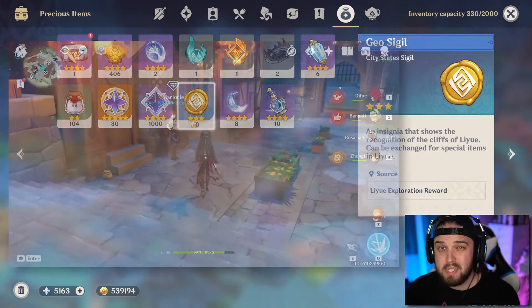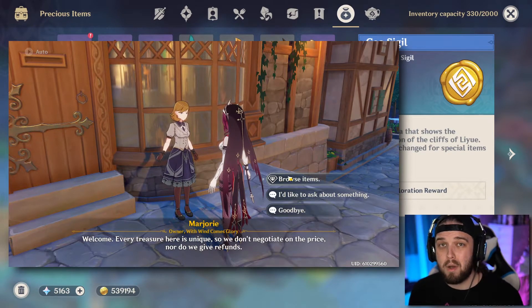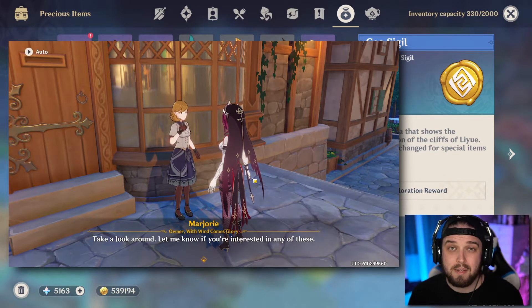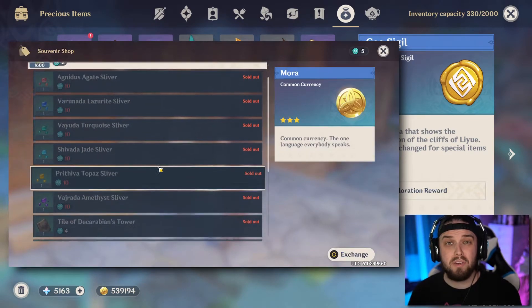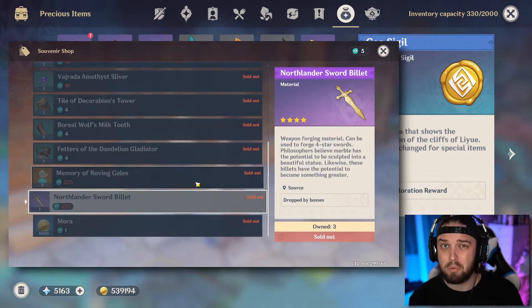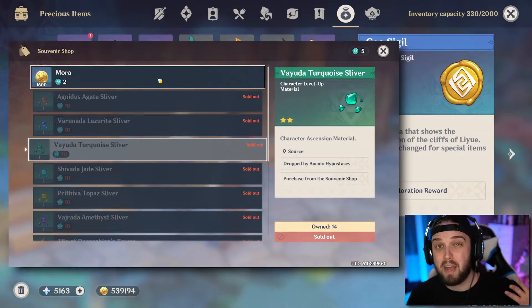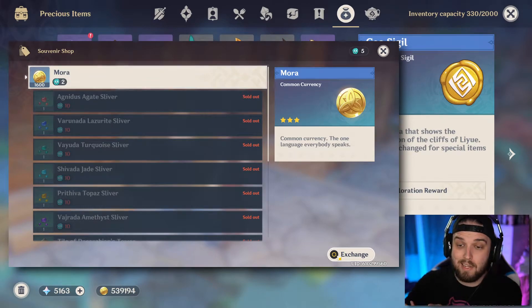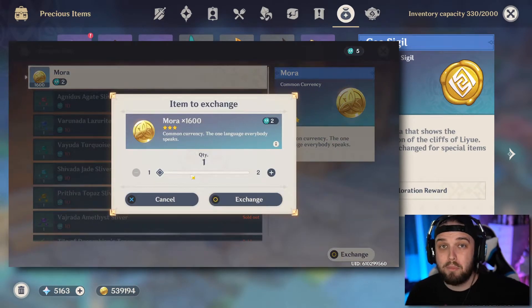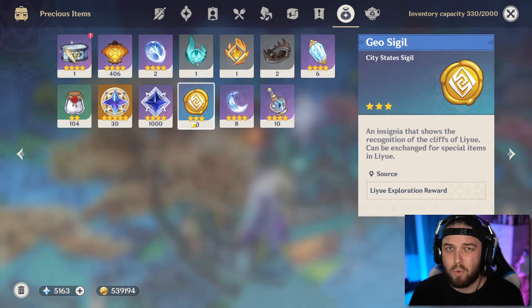You'll also have Anemo and Geo Sigils, basically a currency you can use at the shop in Liyue or Mondstadt. There's no real rhyme or reason — buy everything in that shop that you need. I think that's actually how you get your first prototype billets. You'll get to a point where the only thing left to buy is Mora. I honestly just let these stock up and then dump them on Mora. You get sigils from opening chests and doing little events around the world.